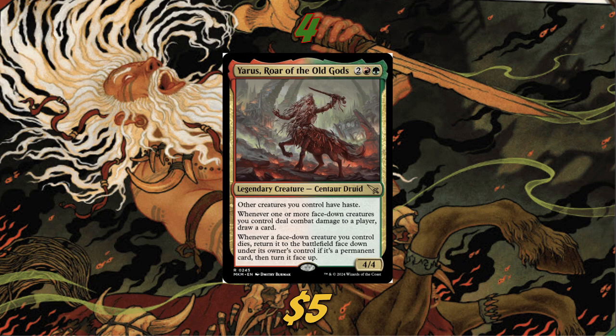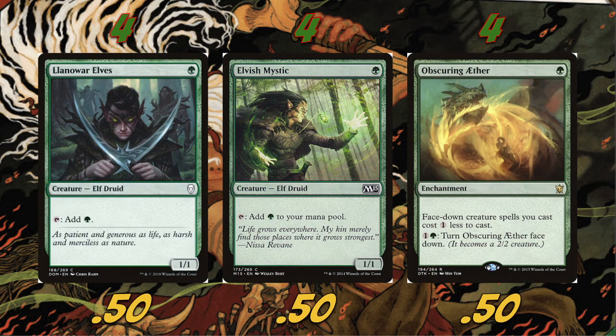This card matters about face-down creatures from Murders at Karlov Manor, but there are also tons of older morph and megamorph cards from the Khans block that work really well with it. They don't have Ward 2 like the new disguise cards do, but they're still really powerful.